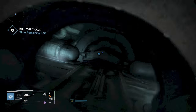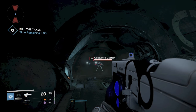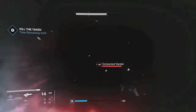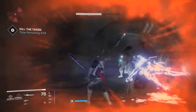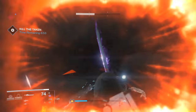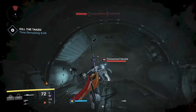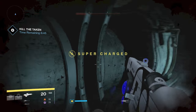As you head down these steps, you're going to have three adds spawn to the left and to the right. I like to use a grenade on the first Sword Captain and use primary to clear out one side with just guns and a nade, then switch to your sword. It's all about saving as much heavy ammo as possible and using your super and sniper ammo wisely.